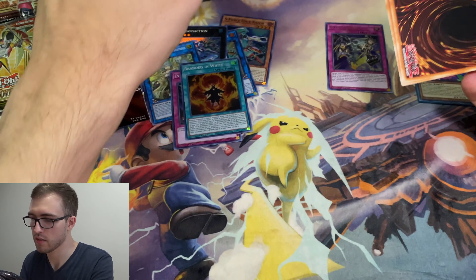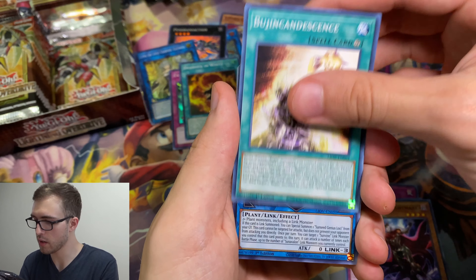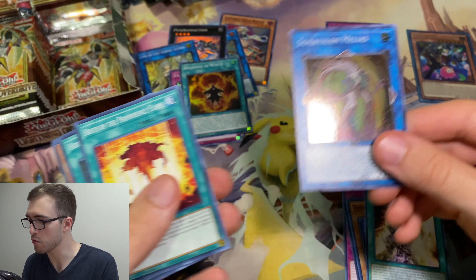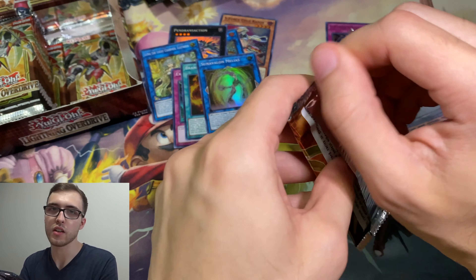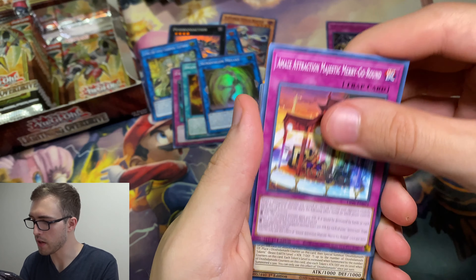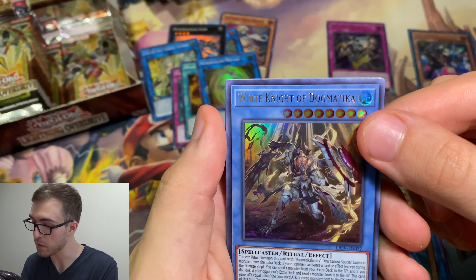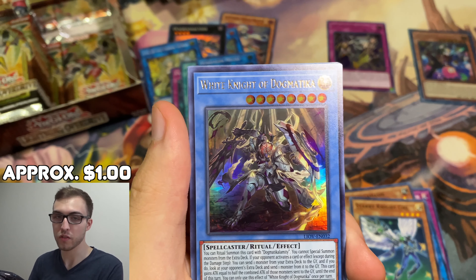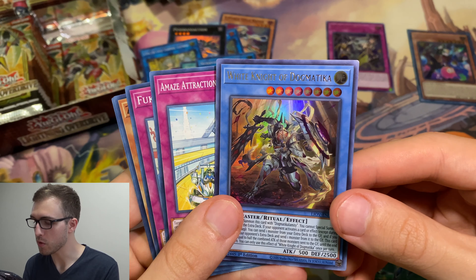Should be one more ultra on this side — I think there's three or four packs left. The Boo Boo Game, the Sun Avalon — that seems like it might be a cool archetype. Speaking of the devil, Sun Avalon Melleus — they all kind of look like Groot, if you've ever seen Guardians of the Galaxy, but like if you could evolve. Cool plant archetype. Next pack — got the Amaze Attraction, another Otter card, nice. And here's our second ultra — the White Knight of Dogmatica. I don't think this card is worth very much, but it really, really looks awesome. Happy to pull the White Knight.